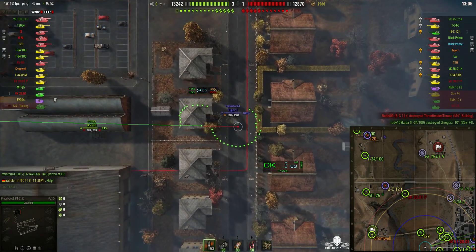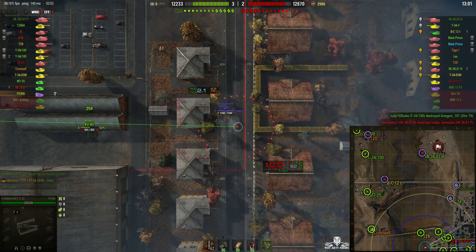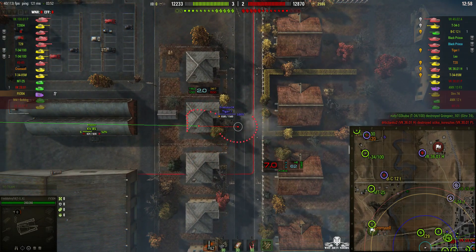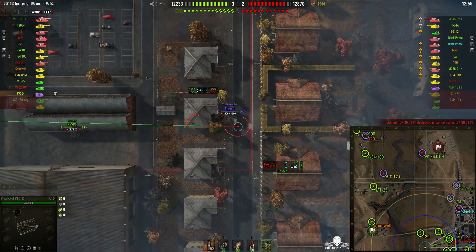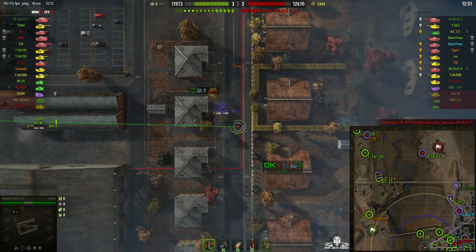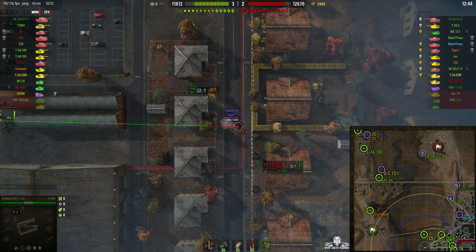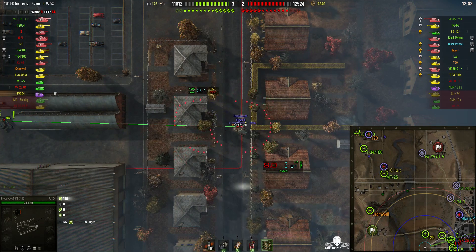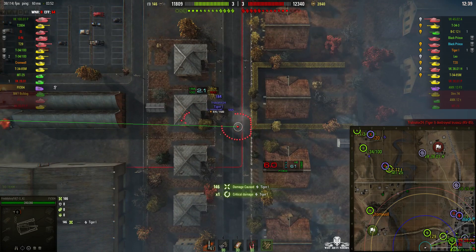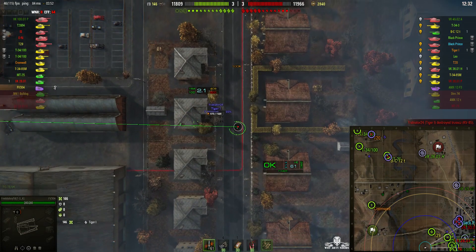We've got a Tiger 1 here. You can probably just hit that as it keeps backing away. Round's out — he's going to fall behind. Now he can hit him, he's loaded. He's going to wait for him to sidescrape again. He's obviously sidescraping to hit that KV-85 — one of the few tanks that can actually take out a Tiger. He fires the round in and this time gets a hit: 146 hit points. But unfortunately they lost the KV-85.